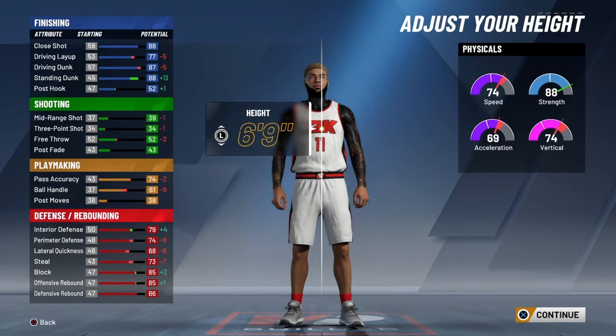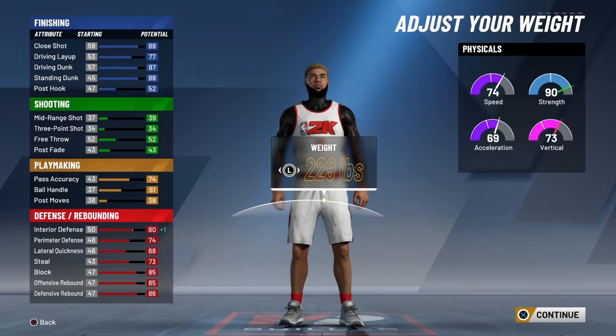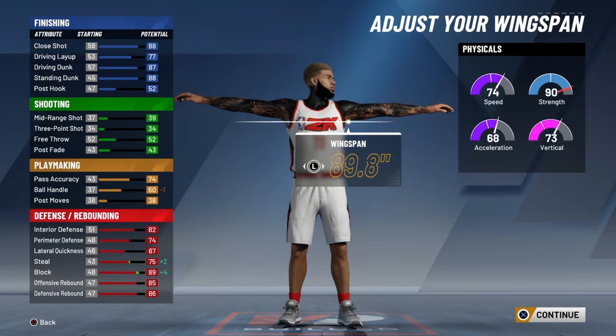We're not worried about shooting at all, and not too worried about playmaking either. Our defense goes up in the paint but the perimeter is kind of low. You want to put your weight at 239, which will give you a 92 strength. Your interior defense will also go up.